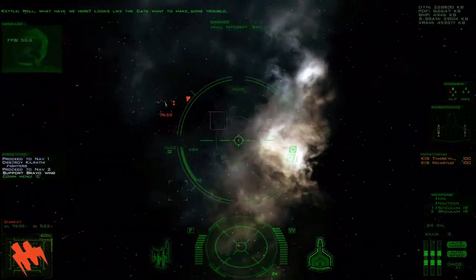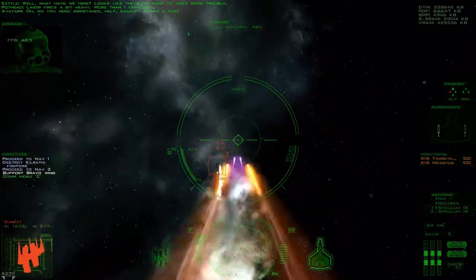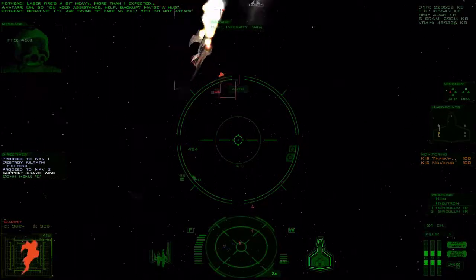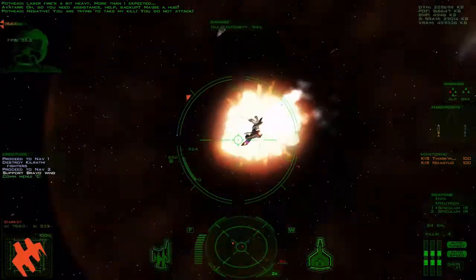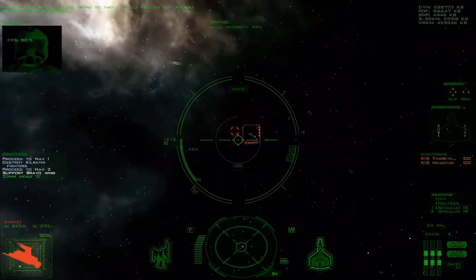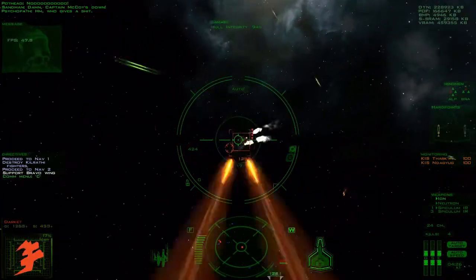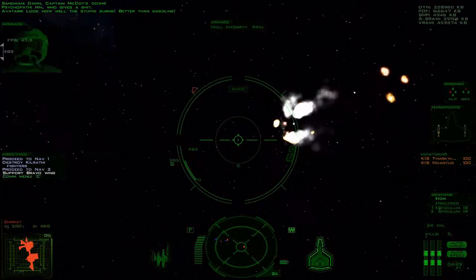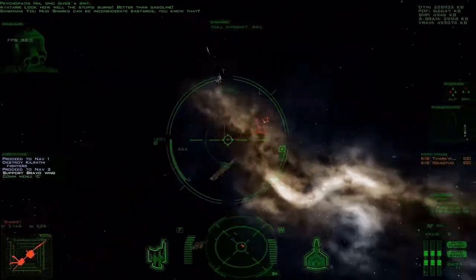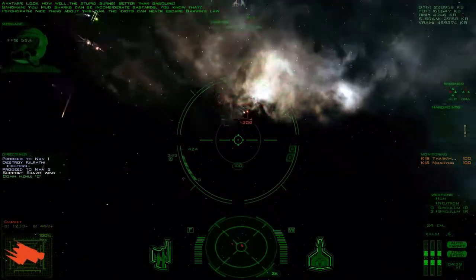Well, what have we here? These fires are a bit heavy, more than I expected. So you need assistance, help, backup? Hey, if you're trying to take my kill, you do not attack! Damn! Captain McCoy's down! Look how well the stupid burn — better than gasoline. You Mudsharks can be inconsiderate bastards, you know that? Nice thing about this war: the idiots can never escape Darwin's law.